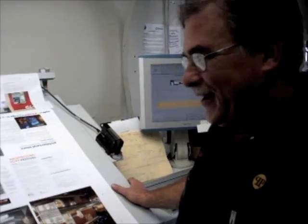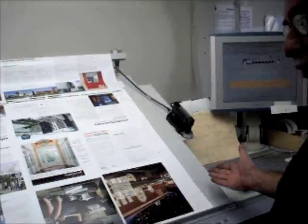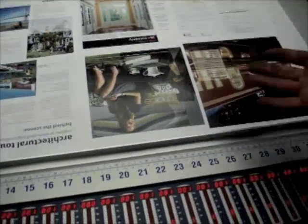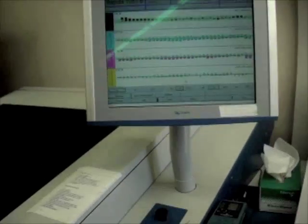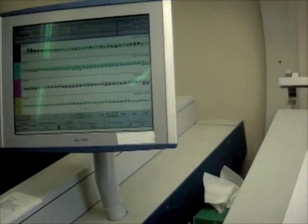My name is Dan. I run the KBA here at Paragraphics. This is the control center of our KBA — this is how we control the ink settings and the registration. To our immediate left here is our scanning desktometer, which also reads our color bar or control strip.